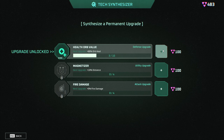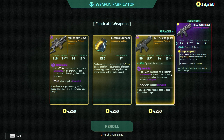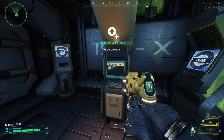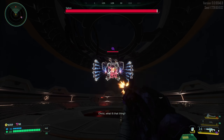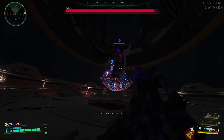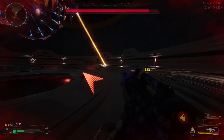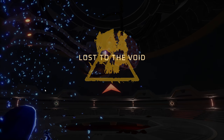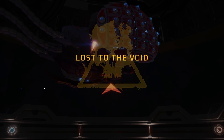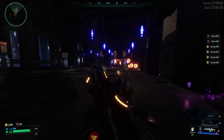Fire damage — now we need the healing orb, max that out. Do a reroll — nothing good, and nothing good. I guess I could swap to this one. What is that? Oh, this is the final boss, I'm pretty sure. Holy shit — that was brutal, just killed me.